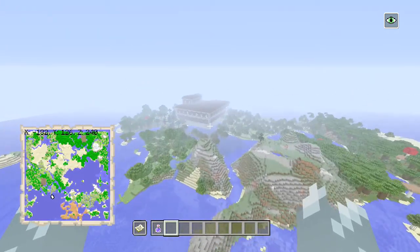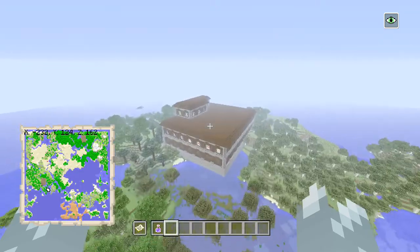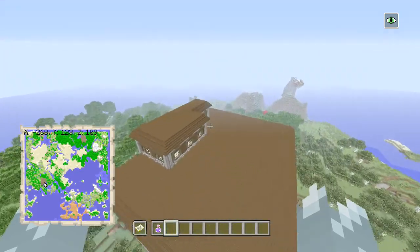We'll head this direction and we'll finish on the second ocean monument because there's the mesa behind me as well - you can't really see too much of it. But if we fly off in this direction we will see the first of two woodland mansions.